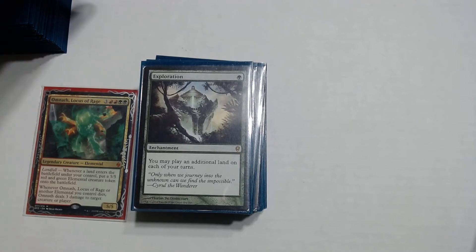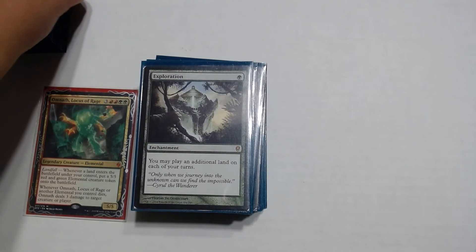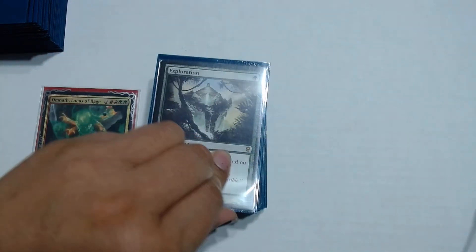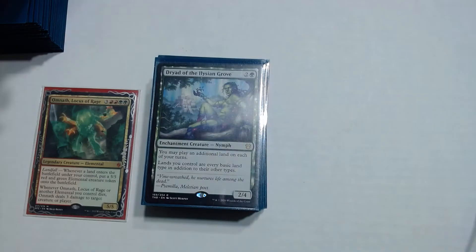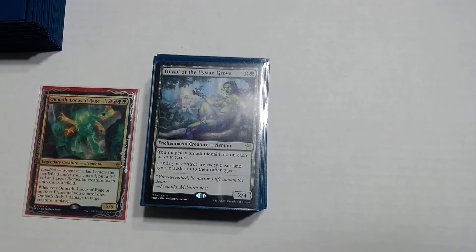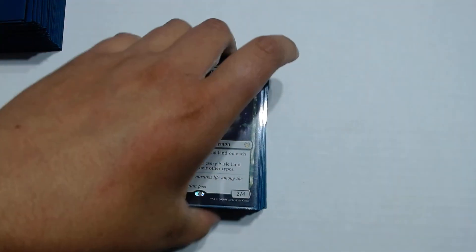Exploration is a one drop green enchantment — you play an additional land each of your turns, so instead of one you play two. Next we have Dryad of the Elysian Grove, a 2 and green enchantment creature nymph. You may play an additional land and it color fixes your stuff, making your lands produce any color.